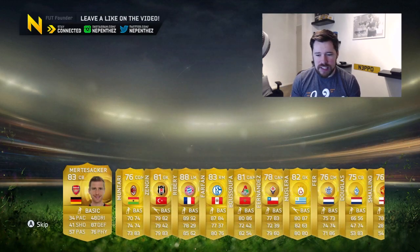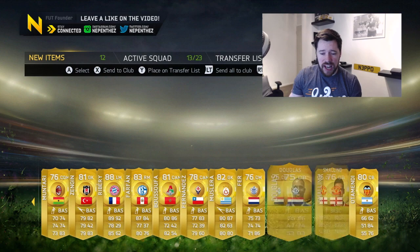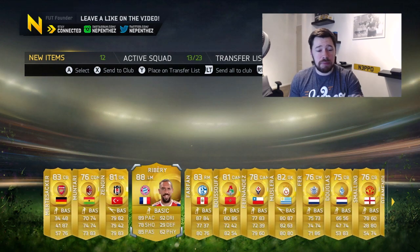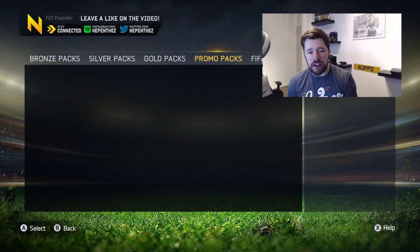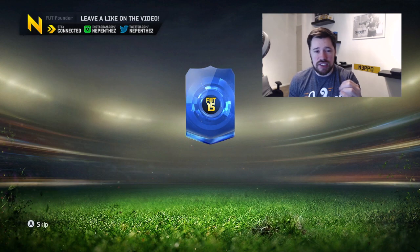We get Frank Ribery - there's a hell of a pack. I was just saying I was tired, just had a kid, haven't slept right for two days and I didn't think I'd be able to stream. But we get Frank Ribery. That's a few decent packs now guys - Legend Zola, Frank Ribery, in-form Vidic. Things are looking up and there's still so many packs to go.